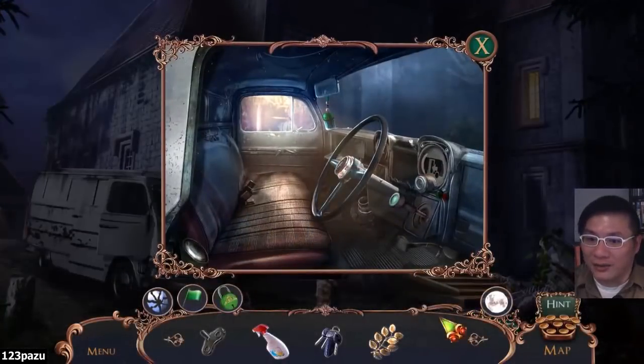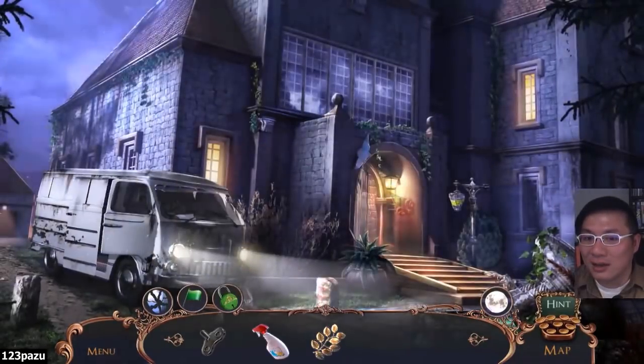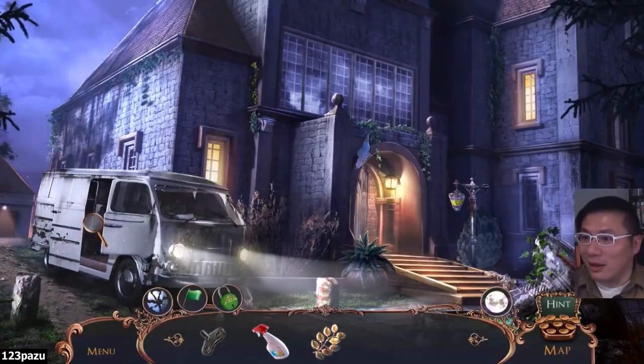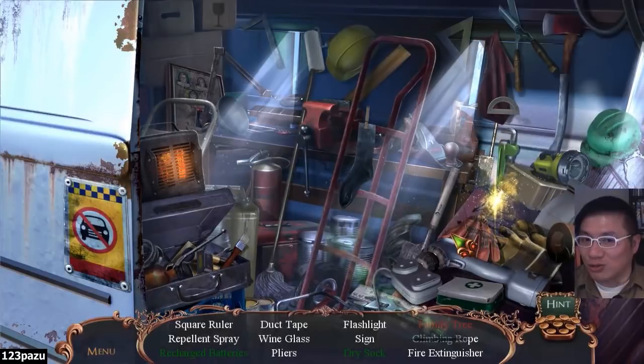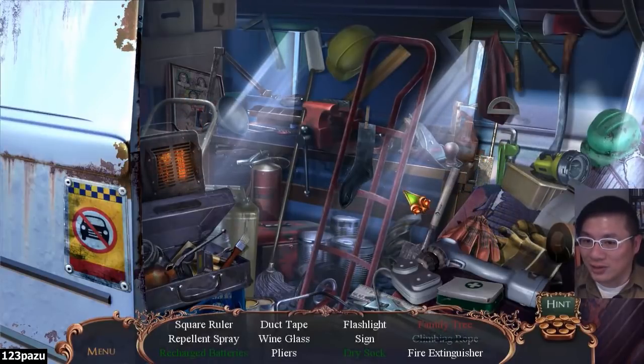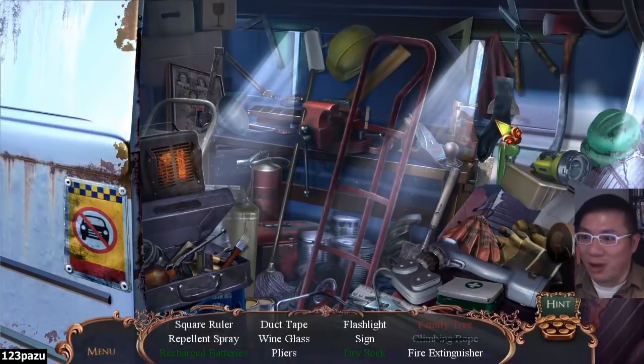Alright, back inside the van. It is blocking our van, isn't it? Who was driving the van just now? Maybe a ghost? The Countess was driving it, probably.